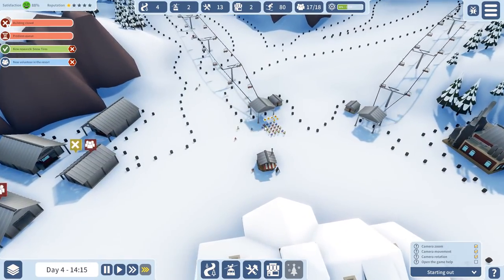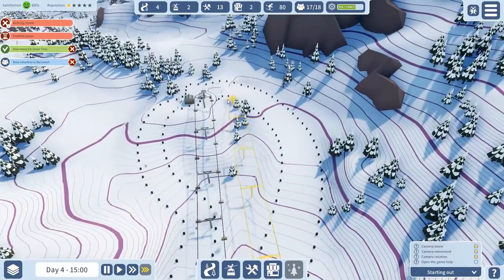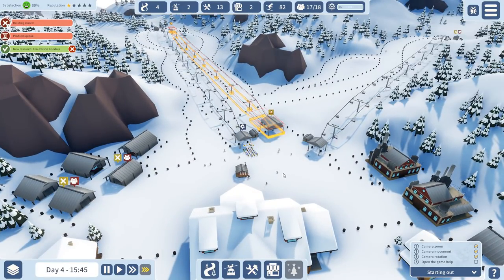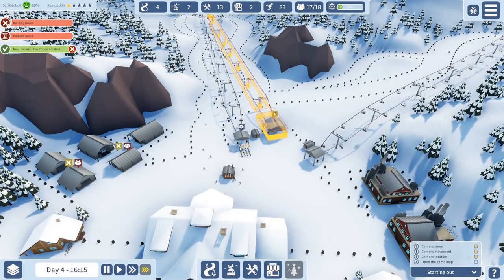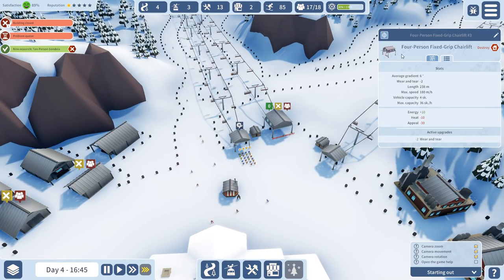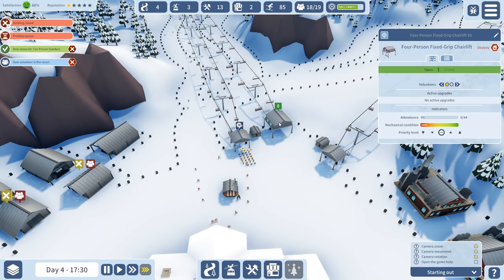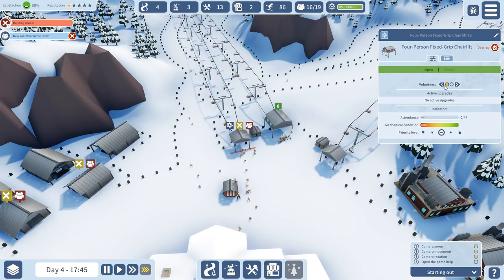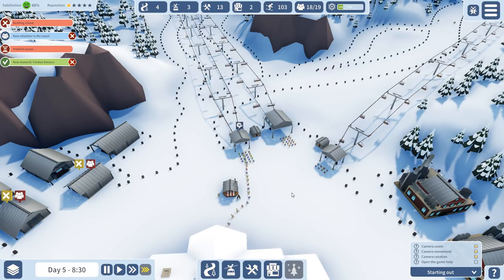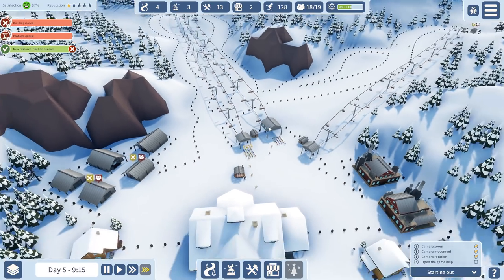This is getting a bit of an issue. I wonder if I can temporarily put a second lift right next to it. Wait — this is already the four-person one! So we don't even need to keep that temporary lift. Ten-person gondola research is happening. We are getting really good. Let's open this up — boom! So many people coming over. We are going to have to get these updates in rather quickly. They are frustrated! I'm going to get a second lift in.